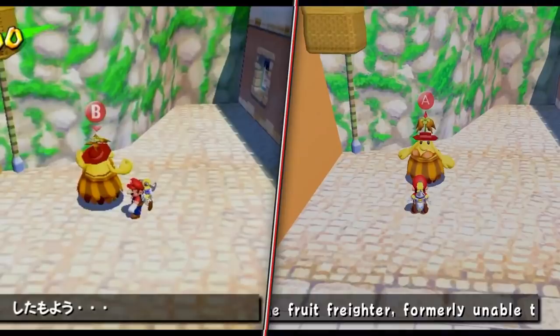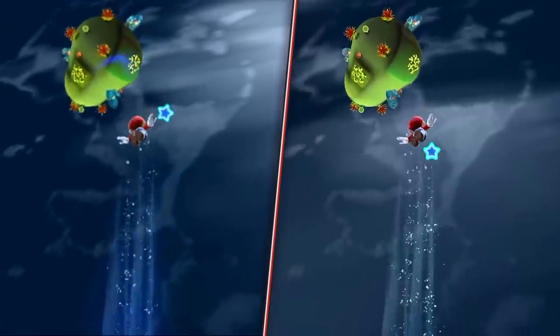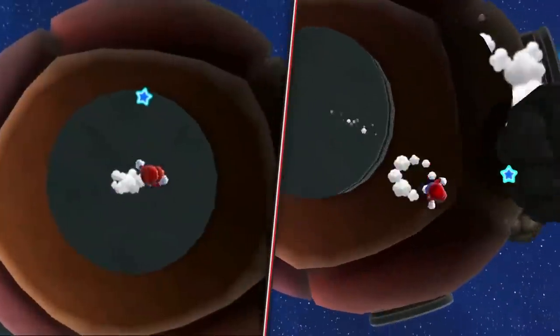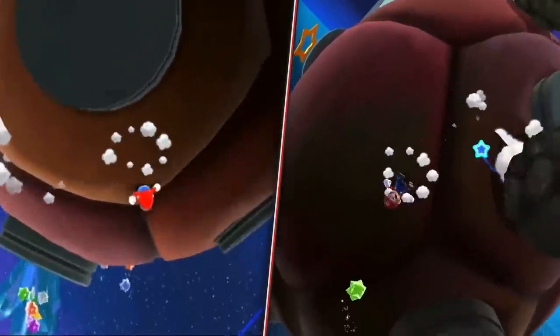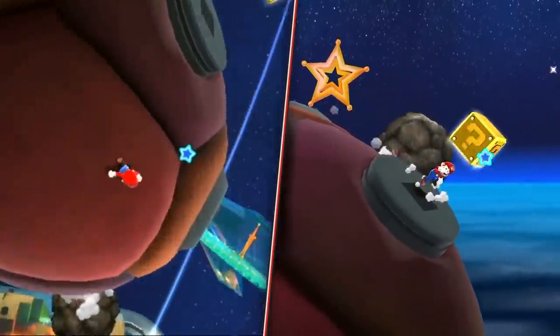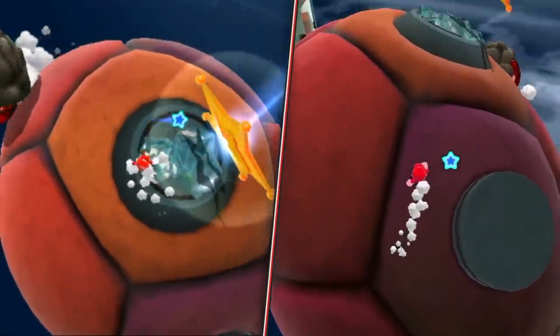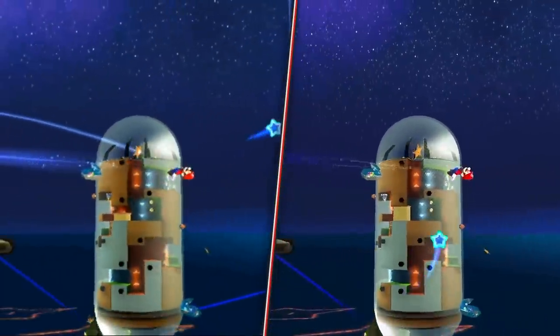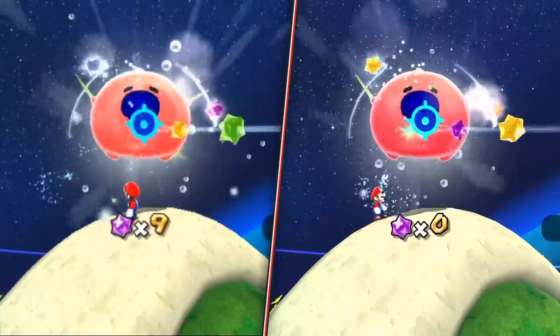It does look really good. Nintendo Life claims it looks miles better than the originals — I'd say significantly better. This is just reaffirming my purchase. We've seen the reviews, and I did a video about some of my problems with those reviews. But this is just about how big of an upgrade this really is — it's definitely noticeable, and that's what matters. The best official versions of Mario 64, Sunshine, and Galaxy are now on Switch, and that matters.